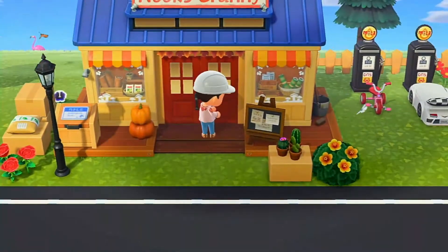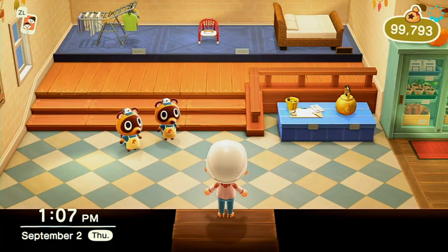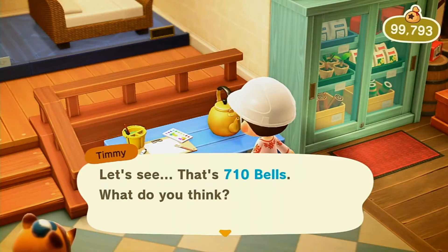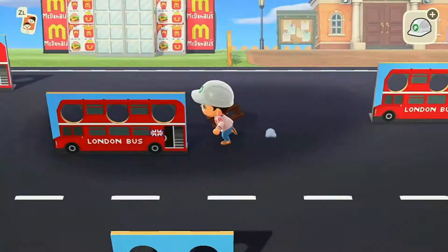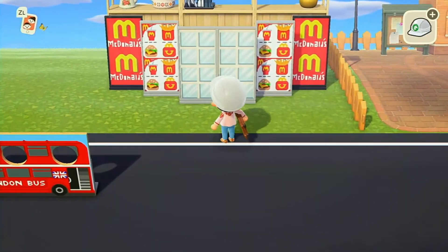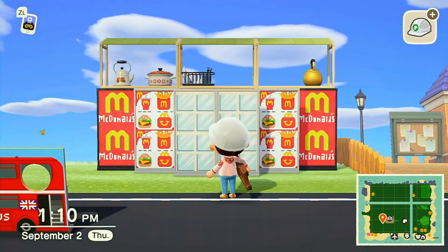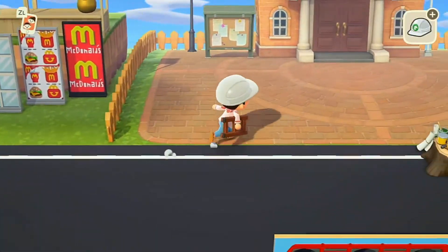I'm gonna go look in Nook's Cranny and see if they have anything. They don't really have anything but I guess we could buy this - it's not very expensive, we'll just buy it and if we end up using it, great. So I found a few items - I'm probably gonna find more like plates and stuff later, but I think it looks good for now.